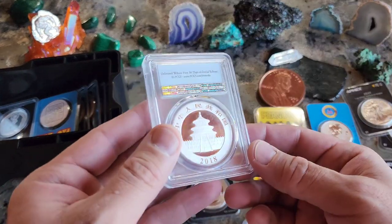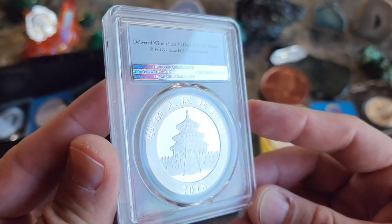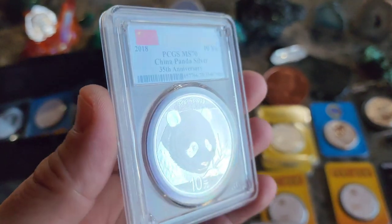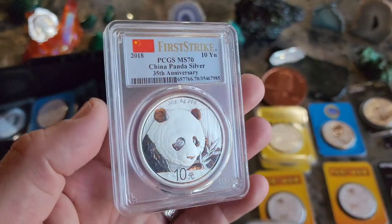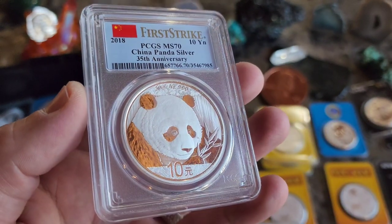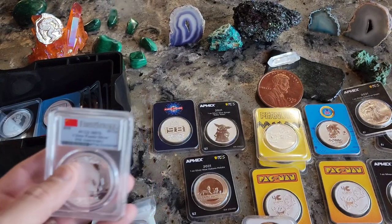My last slab in my whole stack — I don't have a lot of slabs. It's a 2018 Panda and I won this one from Chris Vermillion on Vermillion Coins on YouTube — great channel, I would definitely check them out. Look at that, it's a 70. I really wouldn't collect these too hard — I know they're only 30 grams, a little short of a troy ounce. Cool looking panda, glad it's in my stack, but I'm not going to be adding any more of these.